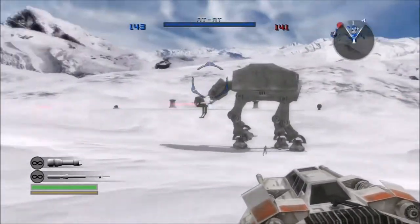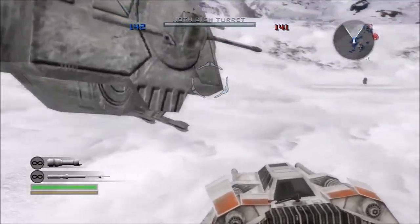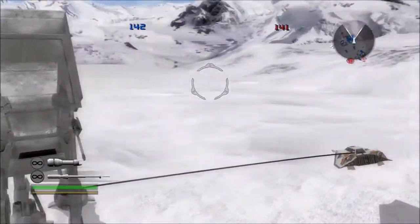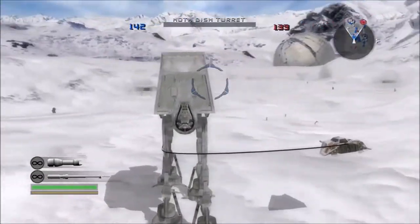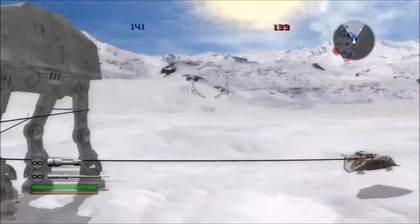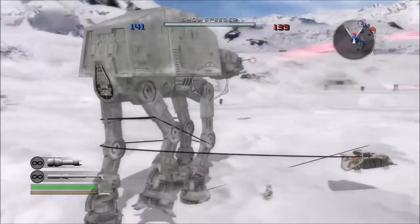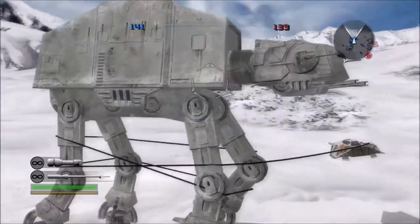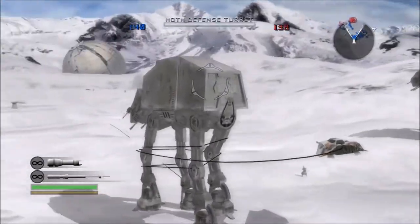Anyways, if you own the game and you want to try this yourself against the AI, all you have to do is go into Instant Action, select the map Hoth, pick the game mode Conquest, choose the Imperial side, then manage to steal a Rebel Airspeeder and get a teammate into the Airspeeder with you. Then it might take a few flybys to try and rope and kill the walker, but there you go.